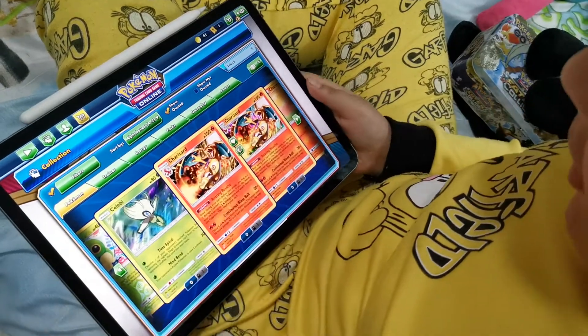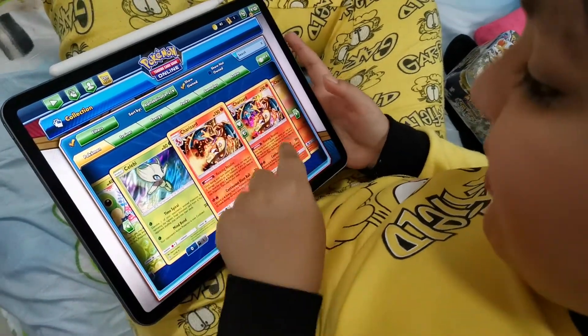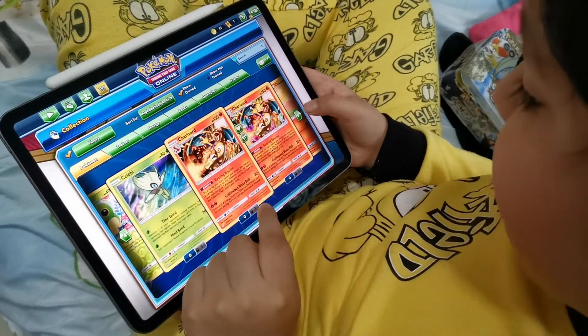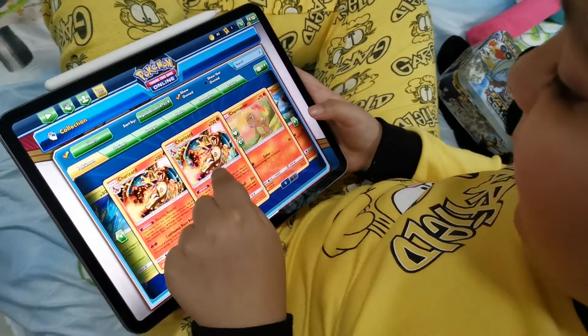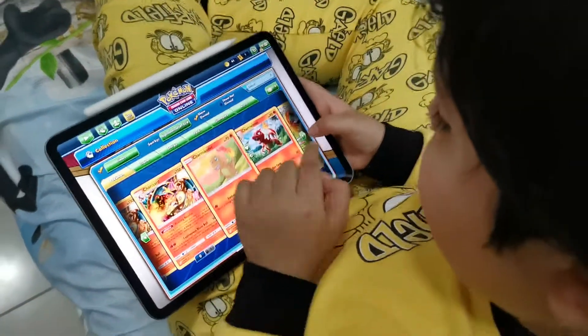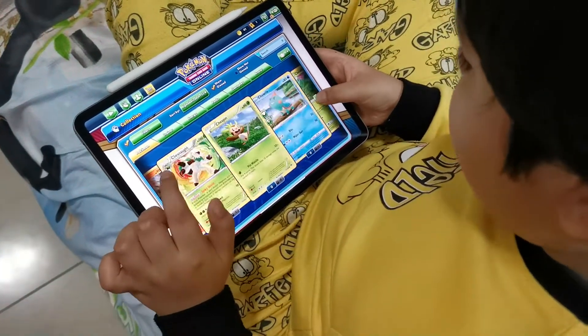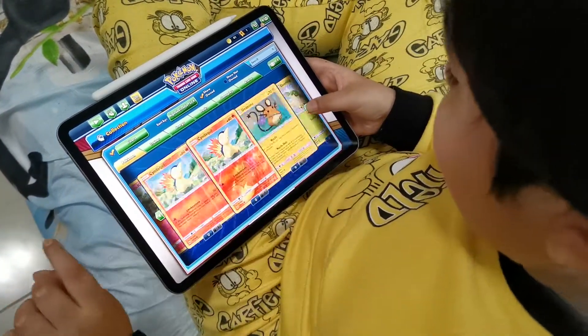I have Charizard — this one is Charizard HP 150, stage two, with an ability. This is the shiny one — Charizard HP 150. And this is Charmander HP 70, and this is Charmeleon. Now I'm going to go next and show you the 270.